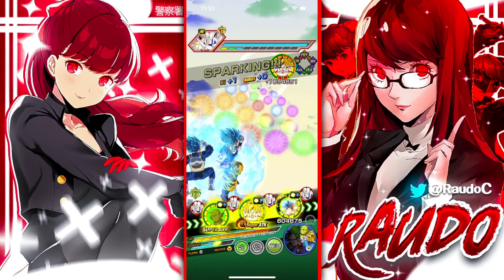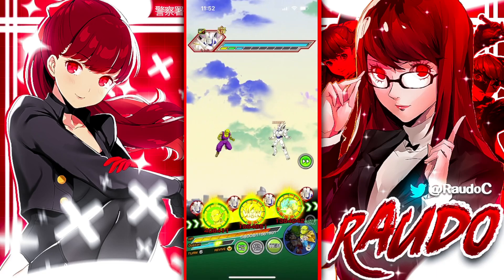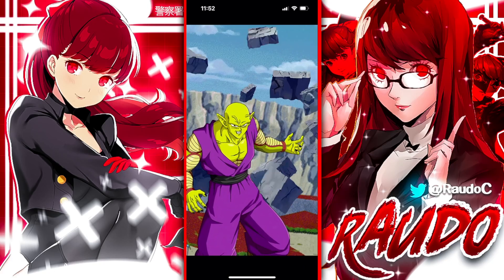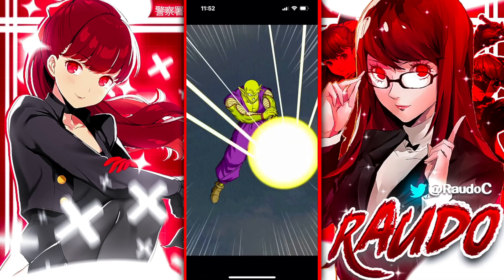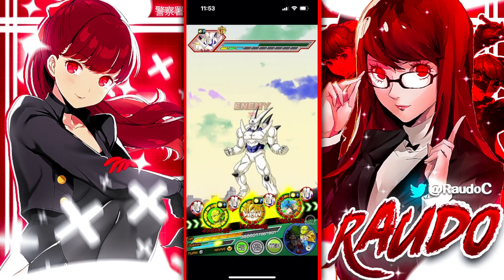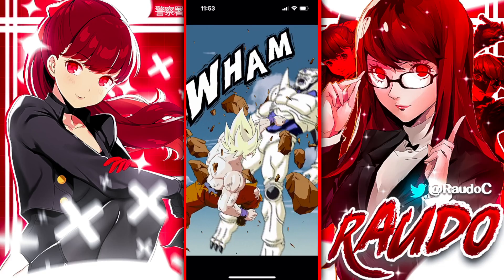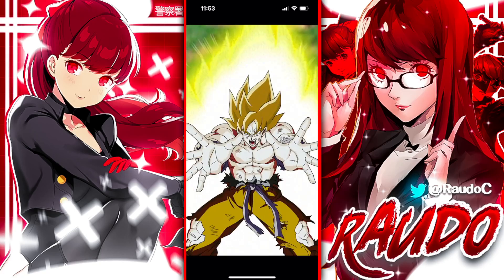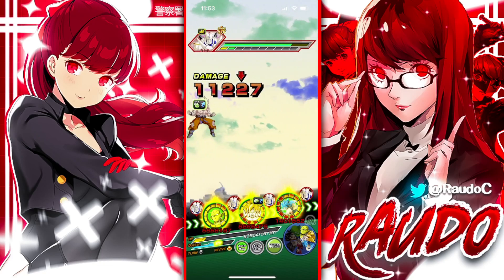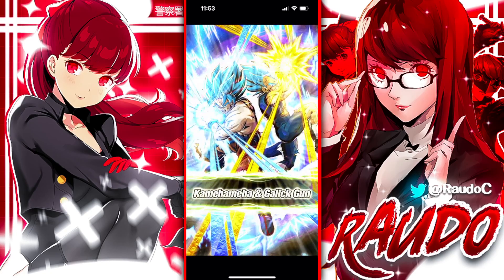I'm gonna do this with Carnival Goku so we can get that rainbow orb, and get Piccolo his stacks, because he has not been able to get any stacks. Yeah, that's gonna hurt. Hopefully he doesn't super here — it's gonna be pretty bad if he does. Piccolo okay? Yeah, we're getting our stacks. This might hurt more than I thought. Next turn we're gonna have Kid Goku, Piccolo, and one of the gods. I think I might have to transform with the other gods.